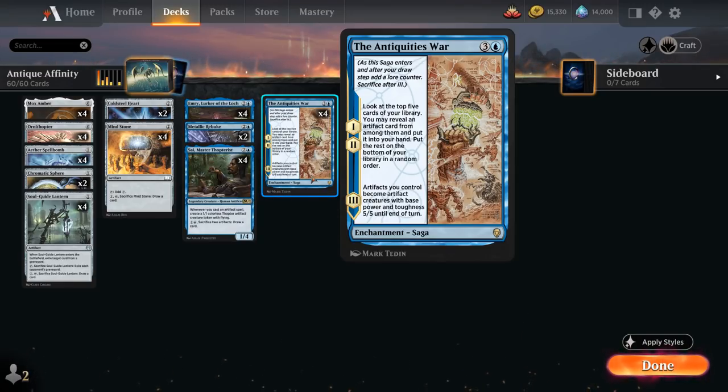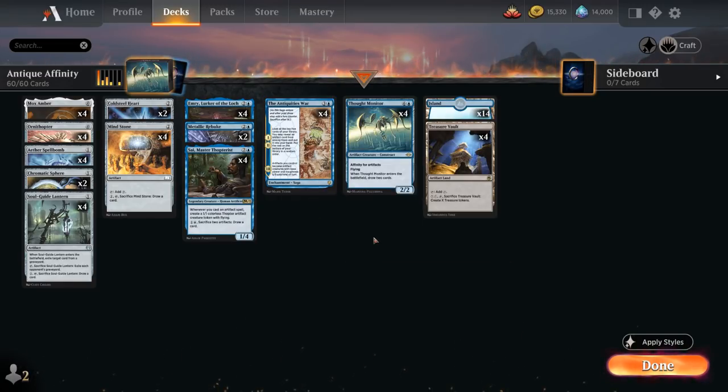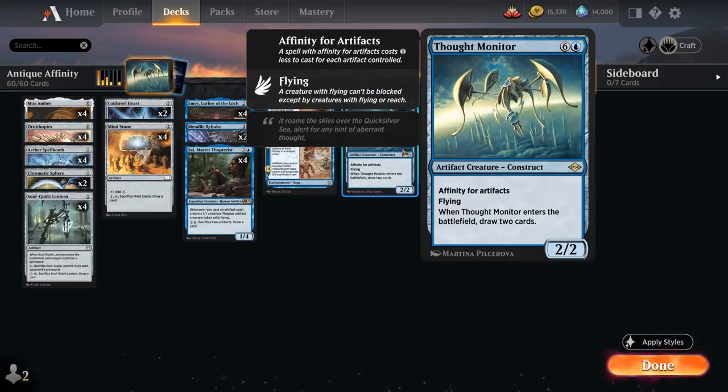An important new addition from Historic Jumpstart is Thought Monitor — a seven-mana artifact creature construct with affinity for artifacts, so it costs one generic mana less to cast for each artifact we control. If we control six or more artifacts, we can potentially cast it for just a single blue mana. It's a 2/2 flyer that draws two cards when it enters the battlefield, making it incredibly synergistic in our deck.